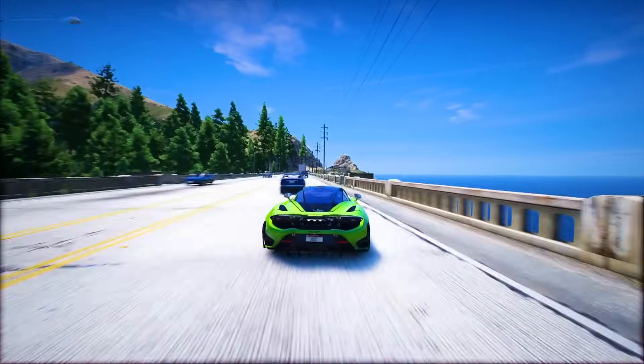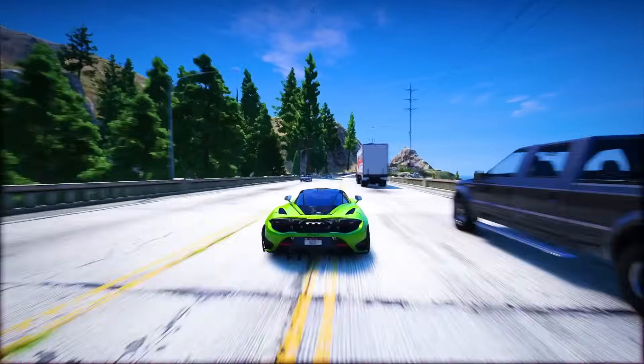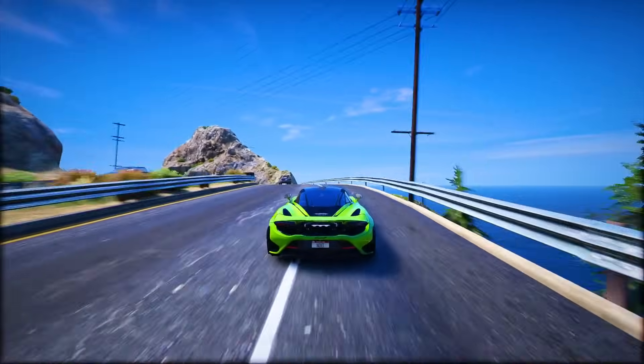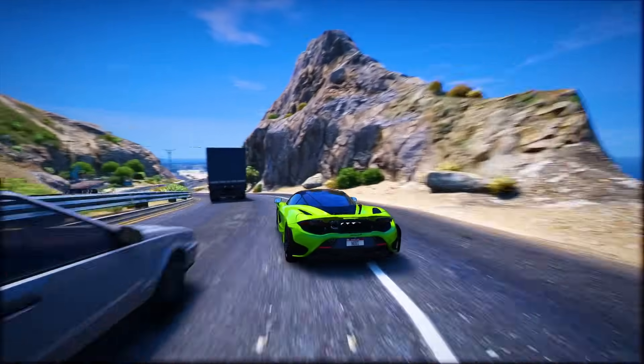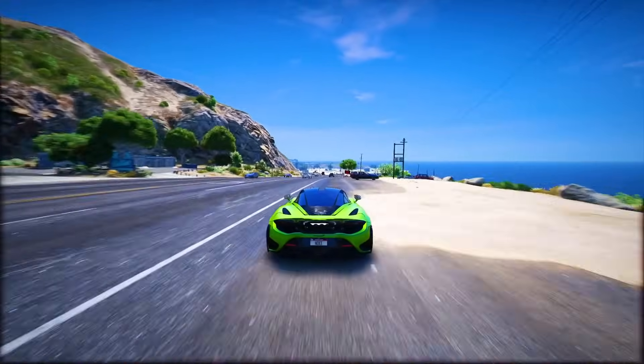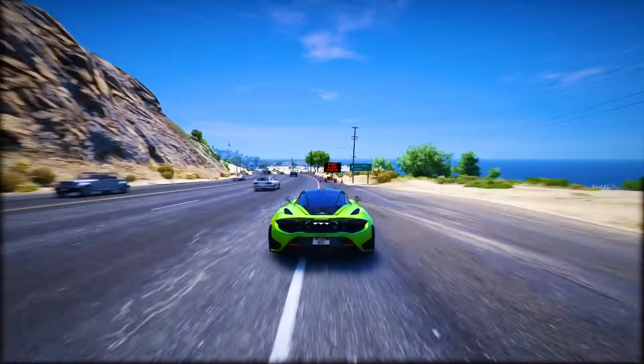Here's a cool new move: shooting backward. Your character pulls off a slick move shooting over their shoulder, adding some serious cinematic vibes to the action. Clothing's getting an upgrade too. GTA 6 brings in sweat stains after a run, blood stains and dirt on your gear, making the whole game world feel more real.